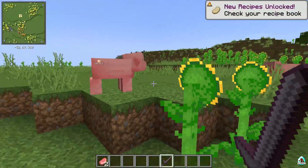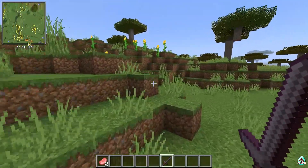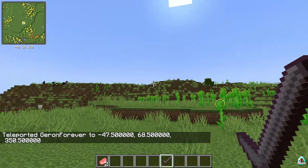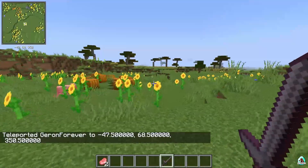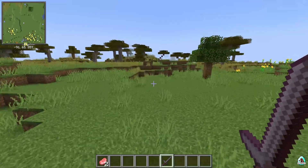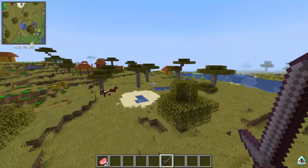Now you have a waypoint near your current position. You can teleport to it. Everything works perfectly for me and should work for you. Note: if you want to use the Teleport function on a server, you probably need operator rights on that server — it is not available for normal players.